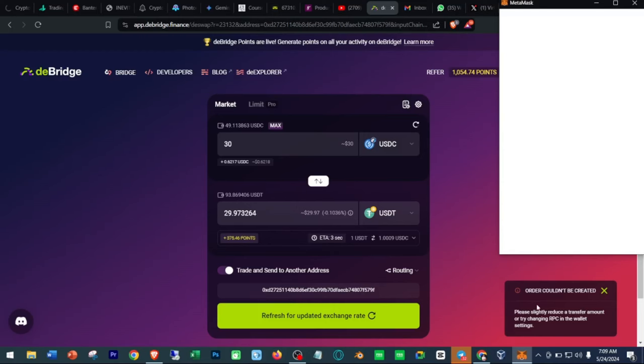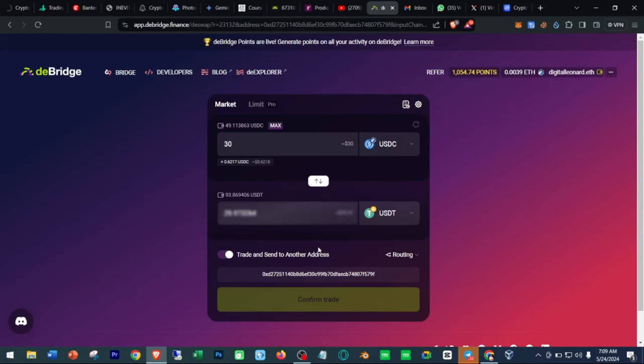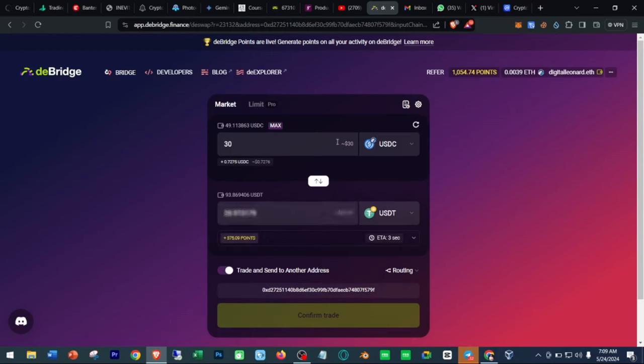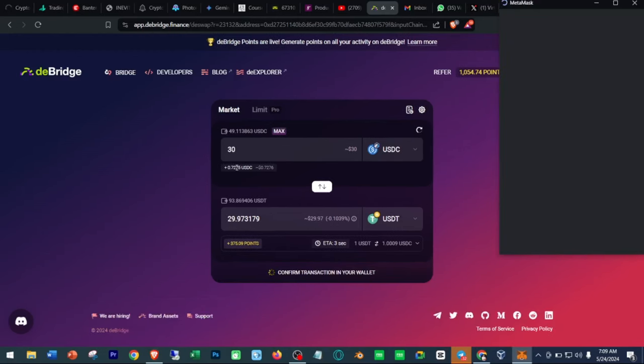We do have an error here — 'Please slightly reduce the transfer amount or try again.' The order couldn't go through. If you encounter a problem like that, just keep trying. I've done this many times before, which is why you can see all these points. If you encounter an error, try reducing or increasing the amount you're trying to withdraw.